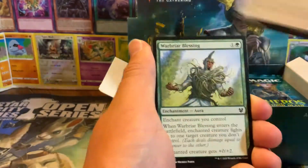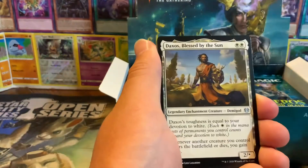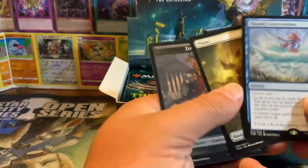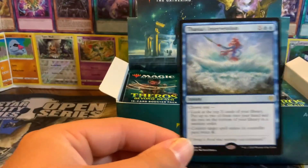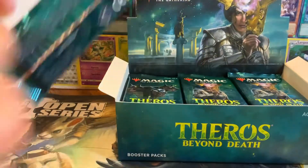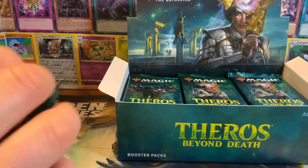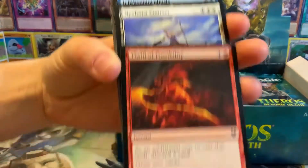Return to Nature. There are some really good enchantments that came out of this set too. Thassa's Intervention and another plains. Thassa's Intervention, as you can see, is not a terrible card. This is a pretty okay blue card in Commander, and that's what I'm really pulling this set for - Commander. No crazy cards yet.